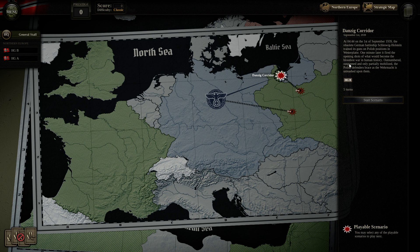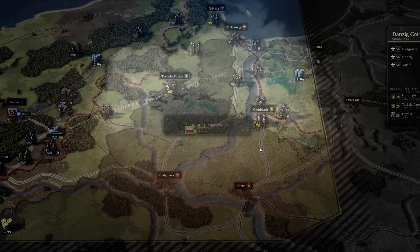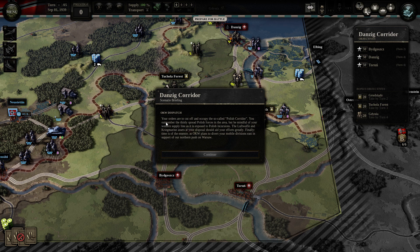Brave defenders indeed. I'm also not sure whether the guns of Schleswig-Holstein were actually the opening fire — there may have been a bombardment by German bombers just a couple of minutes earlier. Our orders are to cut off and occupy the Polish Corridor. We outnumber the thinly spread Polish forces, but we must be mindful of our western supply line exposed to Polish incursions. The Luftwaffe and Kriegsmarine are at our disposal, and time is of the essence as OKW plans to divert mobile divisions east.